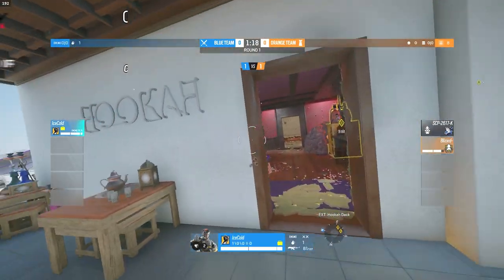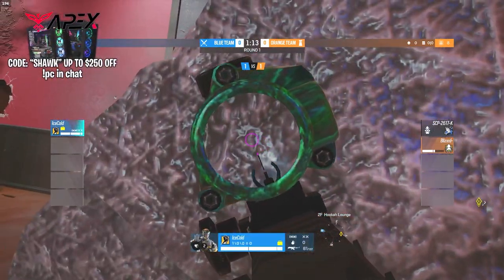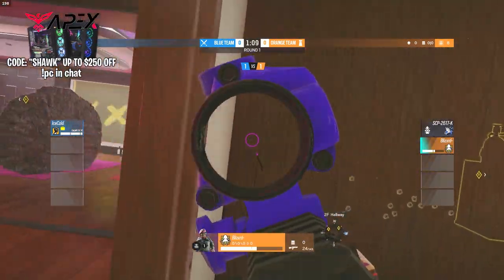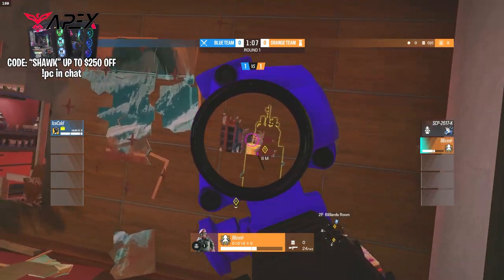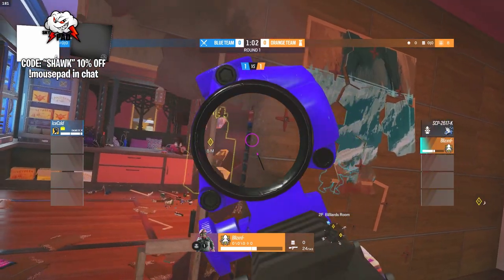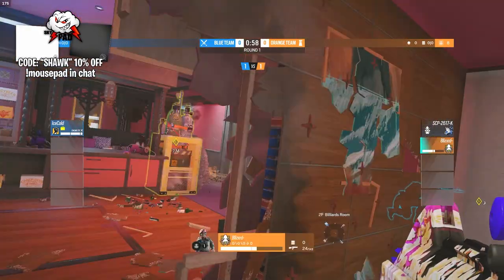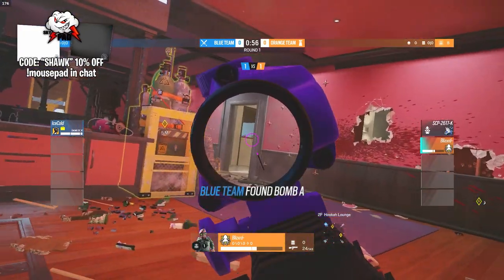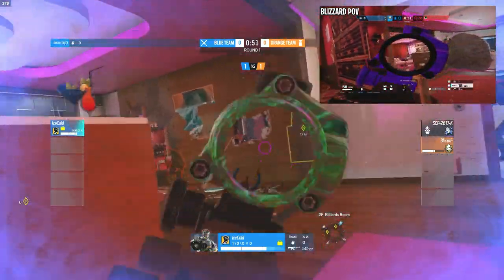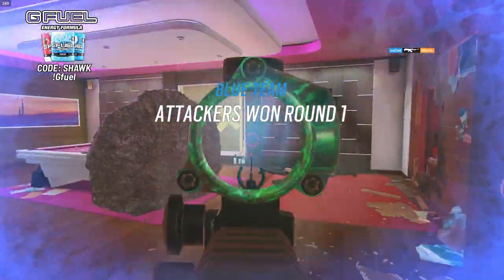Ice Cold needs to use his utility to push in — ideally bank a grenade off the wall to take out Blizzard. He throws it right to where Blizzard is standing, taking about half his HP. Ice Cold crouches in right behind the Azami wall and uses it against Blizzard — not something they expected. Blizzard tries a different angle and doesn't look at the right spot. Ice Cold pushes through the double door at exactly the right time, pre-fires with the LMG, and takes out Blizzard. Round one to Ice Cold.